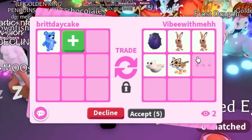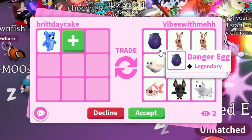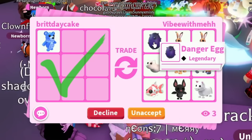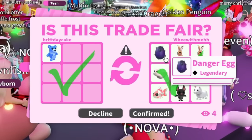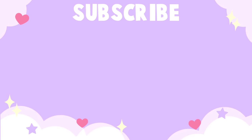Oh my gosh, there is no way they just offered a danger egg — I thought this day would never come! That is undoubtedly purple. They're also adding a bunch of other stuff that's completely unnecessary. Please hit accept — I need that purple danger egg. I'll hit accept. If this goes through, we will have successfully traded our way through the rainbow — and oh my god, we did it!